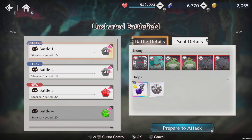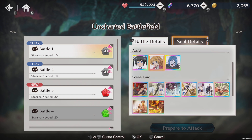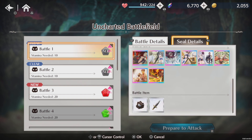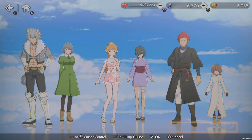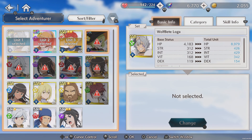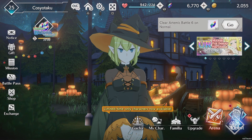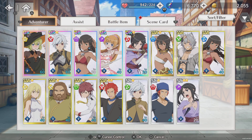So as you can see, there's this thing called seal details, and it stops you from using the characters you want to use. I'm gonna click on this, and as you can see, it seals off all my best characters. So you could have spent ages powering up some of your characters for a team, and then you go into this Uncharted Battlefield game mode and it's like, actually, you can't use that character.